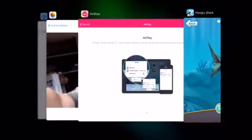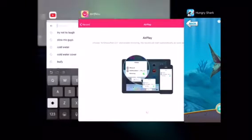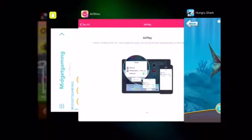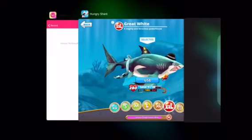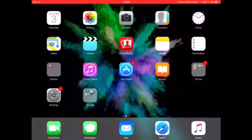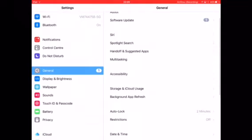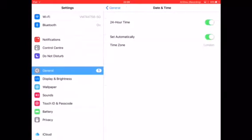And today I'm going to be sharing with you guys how I did this. The two things you need is a device and settings. I don't know if this can be done on Android — it probably can't, just to put that out there. What you want to do, you want to go to date and time. If you have both of these on, take 'set automatically' off — just slide it off.